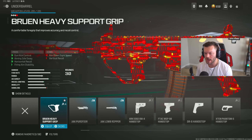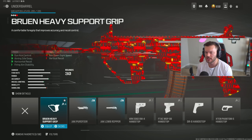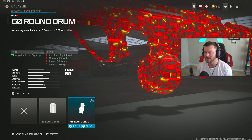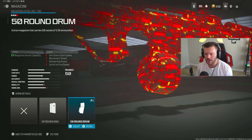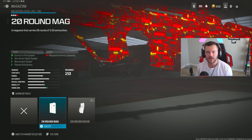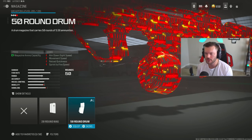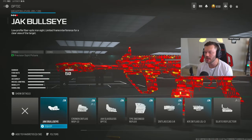In the underbarrel section run the Bruen Heavy Support Grip — tried and true, no need to explain it at this point. Then in the magazine section throw on the 50 round drum. Absolutely no reason to ever run the basic 30 rounds, and even less reason to touch the 20 round mag. Go for the 50 and keep it at that.